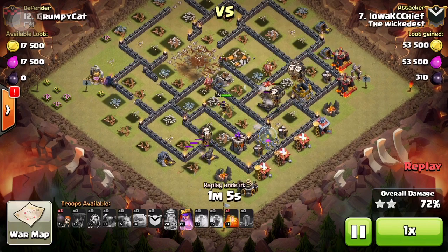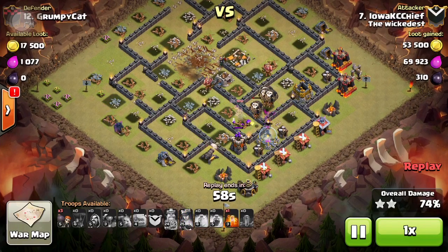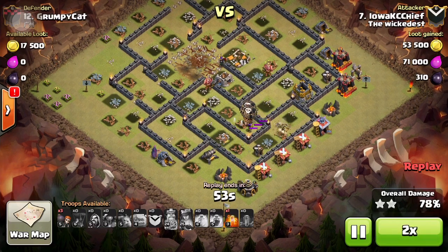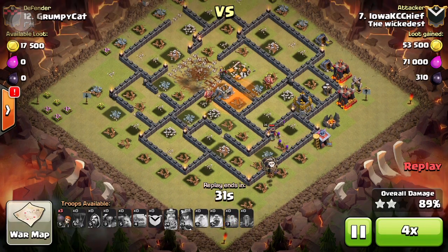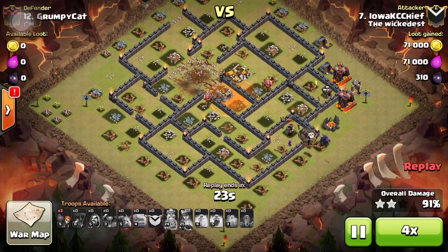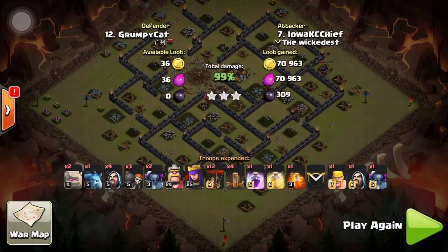The loons are just starting to clean up. Keep an eye out on anti-three-star bases for areas you can exploit with earthquake spells to get your troops in and take out all the air defenses — it's a good way to go. I still had a poison spell left, which wasn't on purpose — I just forgot to drop it on a skeleton trap. So I drop it for style points in the middle. Anyway guys, if you like this please like and subscribe, and thanks for watching.